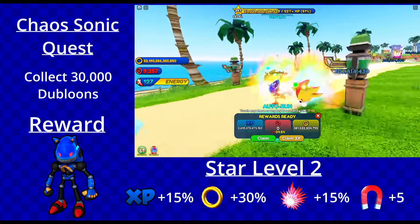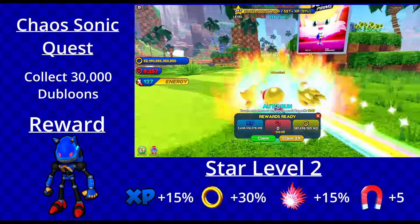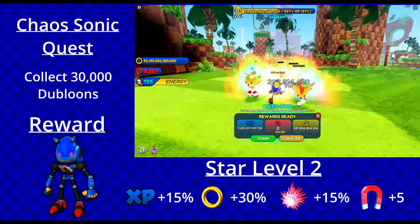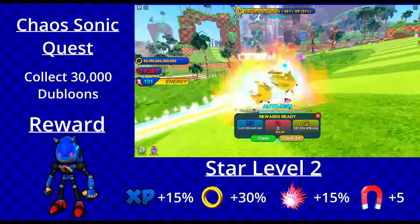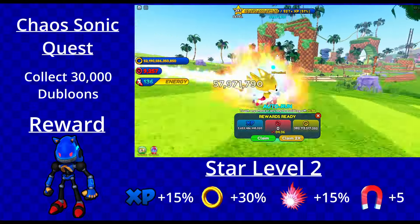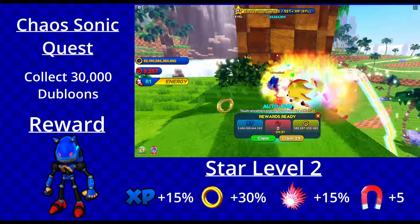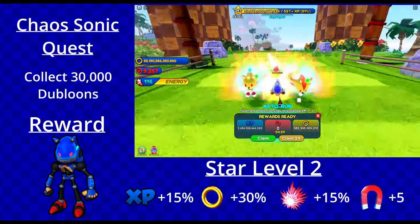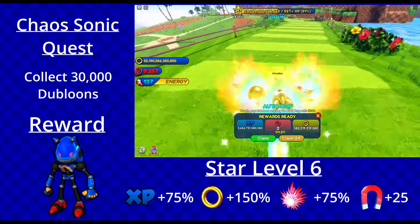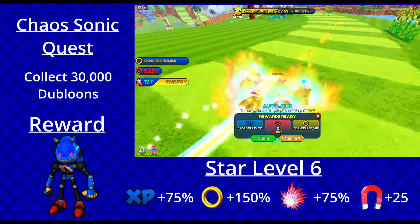On to the quest that matters — Chaos Sonic. All you need to do is collect 30,000 doublooms. The caveat is that event childs do not work for this quest — you'll see the multiplier applied but it will not count toward the quest. You're going to have to do it the old-fashioned way with auto-run and auto-clicker. It does take quite a while, and I feel bad for free-to-play players who have to do this without an event child.